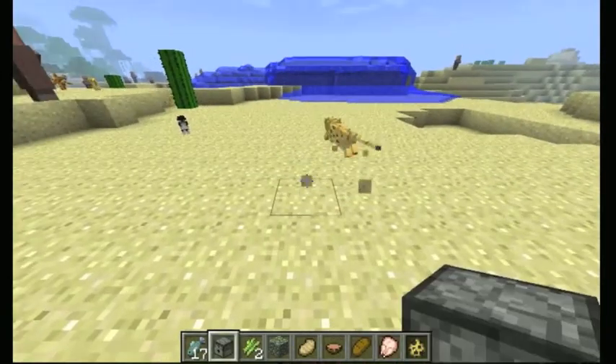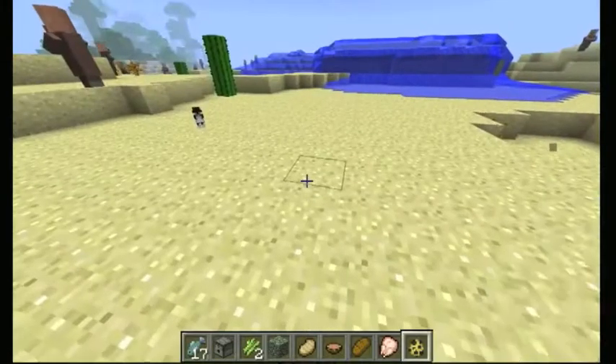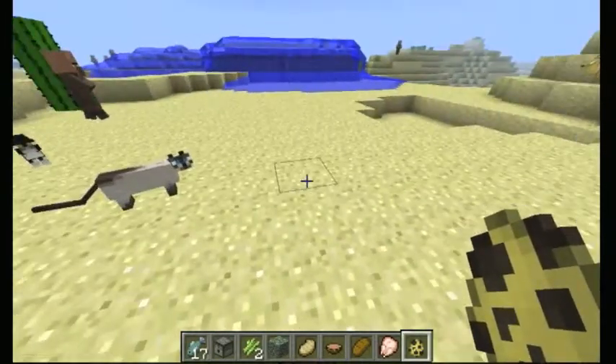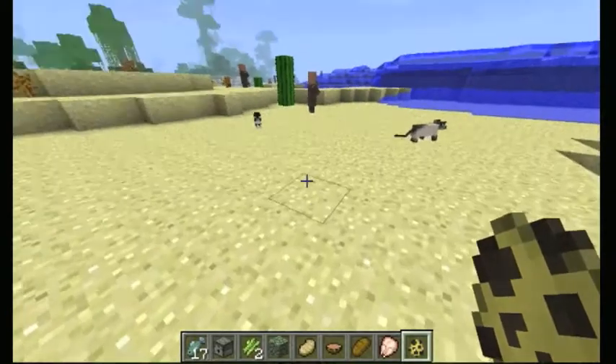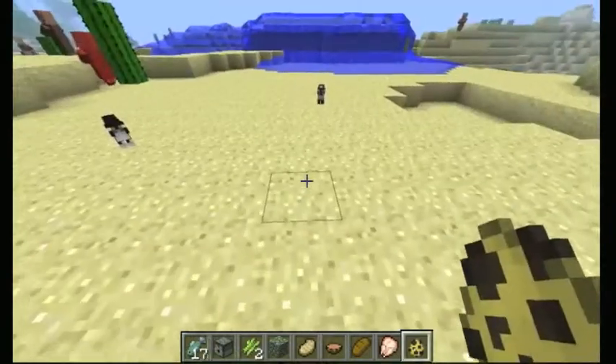I'm gonna try to explain this because it clearly wasn't working. It was working like a minute ago. So you shift-click, place it down, switch to something else, and then you switch to your fish and normally you will get them.